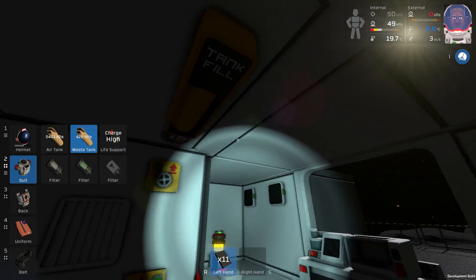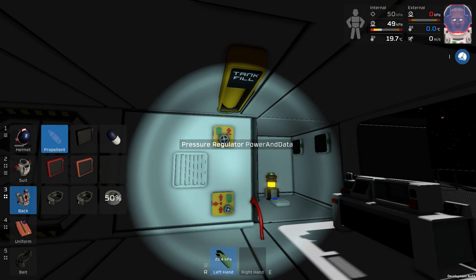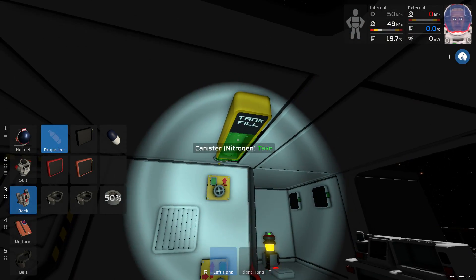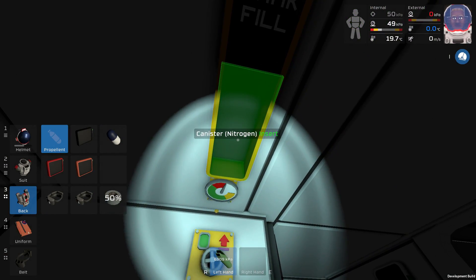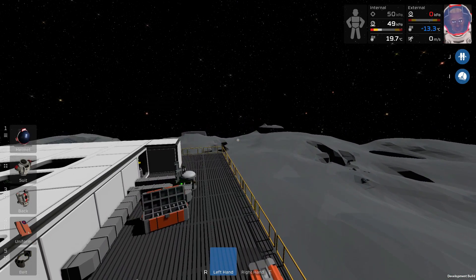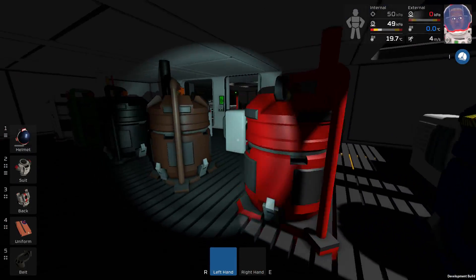One more thing I would like to test out - can I use this tank here as an alternative for my jetpack fuel? I have my propellant right here. Let me grab this tank, put it out here, and if we add this one right there, then we can see the pressure is still high. Did that actually fill it up? Look at that - so now we have more propellant. And yes, it totally works! It goes down quickly, but it's very easy to get that mixture going, so I don't really mind.